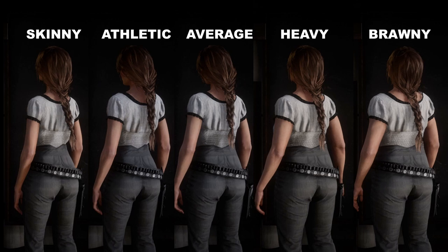The heavy shape shows the overall thickening of the character. The shoulders are broader, the arms are thicker, as is the waist. The thickening of the character shape only seems to make her bottom seem flatter and not at all more shapely as you'd expect. The final shape, brawny, is almost identical to heavy when looking from behind apart from the wider shoulders.